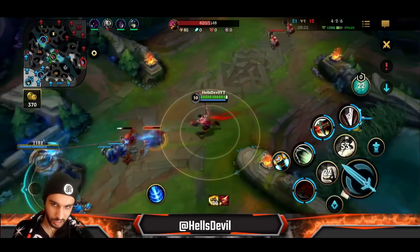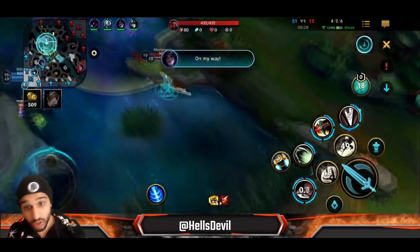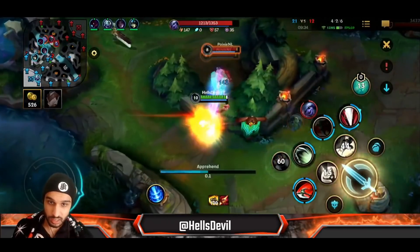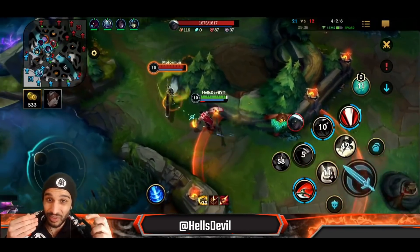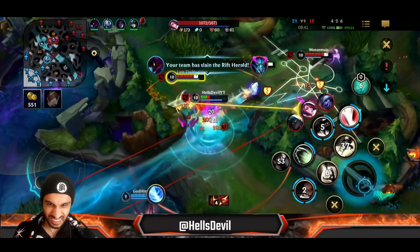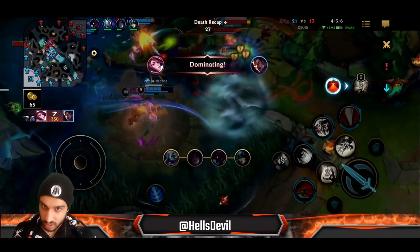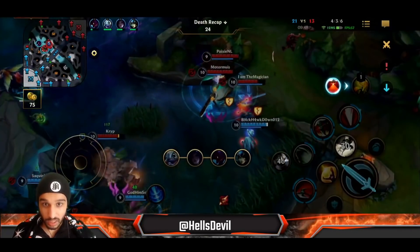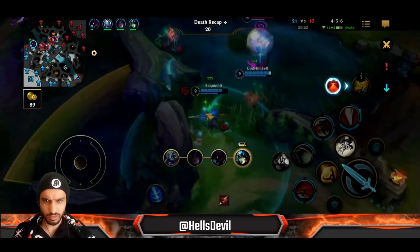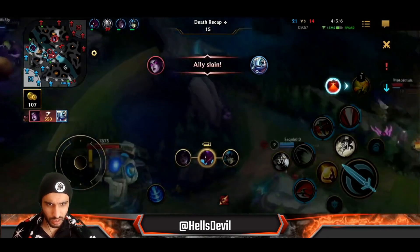I immediately pre-ordered Bramble Vest. Look — I can cancel this jump. I timed it perfectly and canceled the dash. I got killed, but it's okay because they used so many important abilities on me. My team should be able to win or at least have a massive advantage, because they burned so many abilities to kill me that dying was actually acceptable.